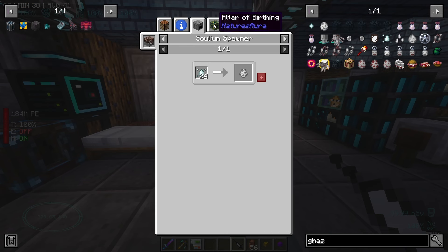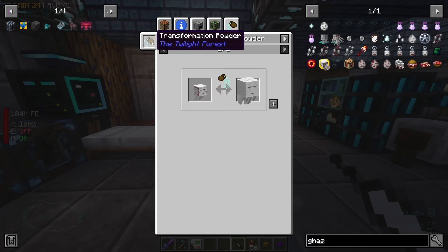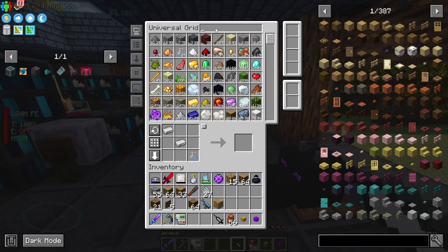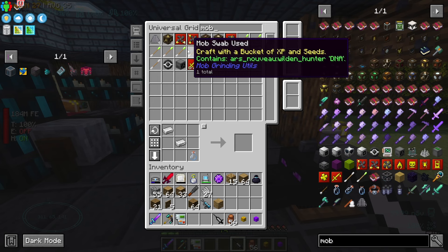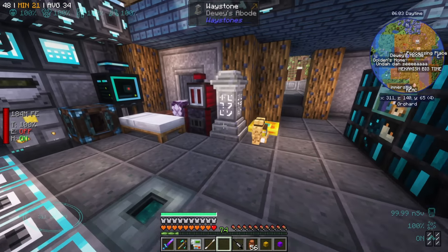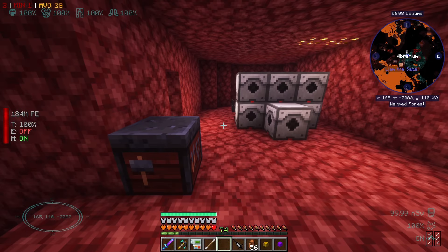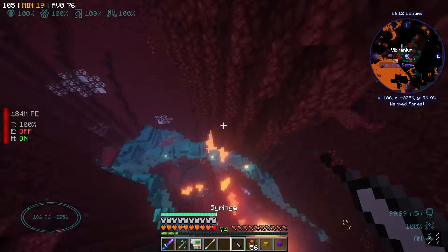Just pull some of that out of our storage. Mob swab — do we have a ghast mob swab? A puffer fish mob swab? Just a ghast mob swab? No. Alright, whatever. Let's jump into the Nether. This should be in the Nether — we'll go swab a ghast, we'll syringe a ghast. We'll try to automate the syringe. I don't really know what it's going to do when I syringe a ghast — does it absorb the ghast? I think I might have to punch the ghast.